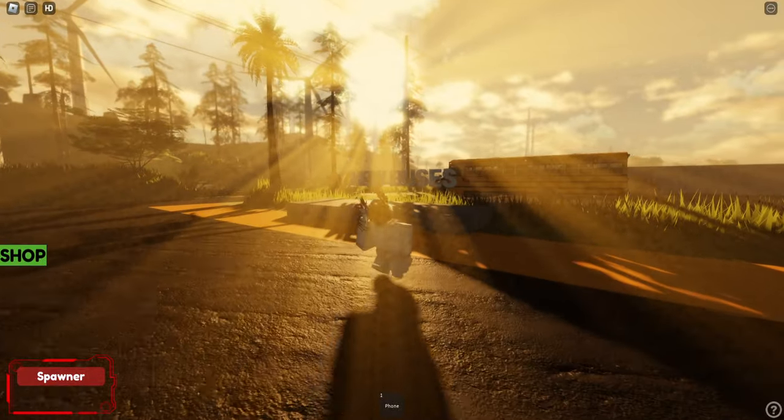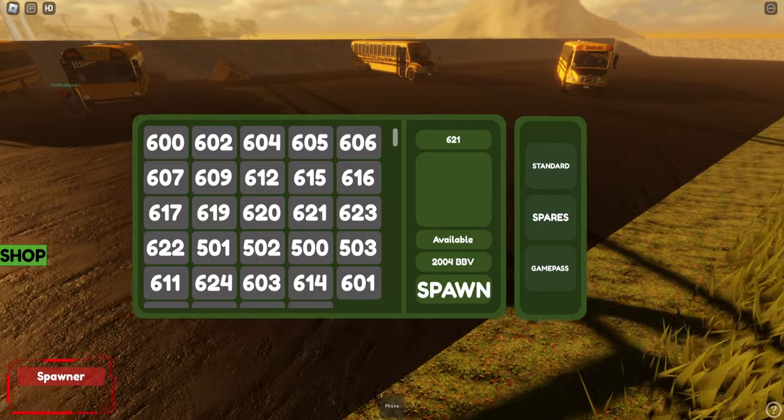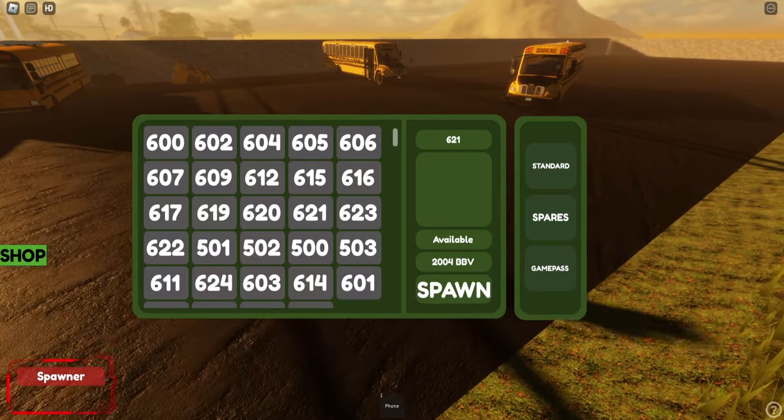I can get a proper thumbnail today with free cam. So let's see what we can do here. The spawner — you've seen it before, it's quite basic. This one's actually thrown around a lot in the bus community.